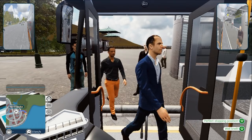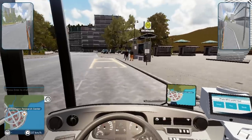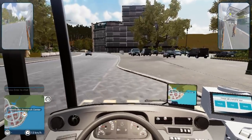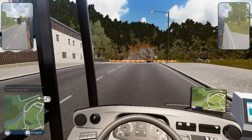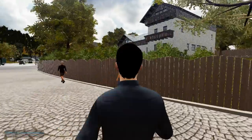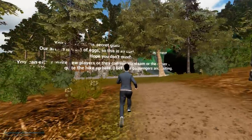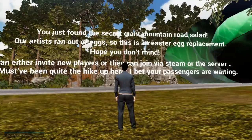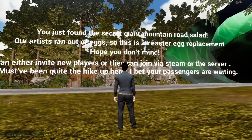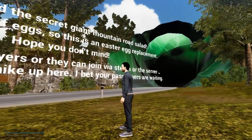From one simulator to another, here's Bus Simulator 18 — just one of many titles in the series dedicated to picking up and dropping off people at bus stops and expanding your ever-growing business. It's also a game you would never really expect to see a giant cabbage in. If you drive to the outskirts of Westfield located in the far southwest, hop out of your bus, locate a path and walk all the way to the top of it, you are greeted by the Mountain Road Salad Easter Egg. The in-game message reads: "You just found the secret giant Mountain Road Salad. Our artists ran out of eggs, so this is an Easter Egg replacement. Must have been quite the hike up here. I bet your passengers are waiting."